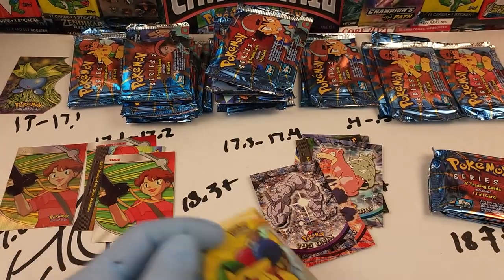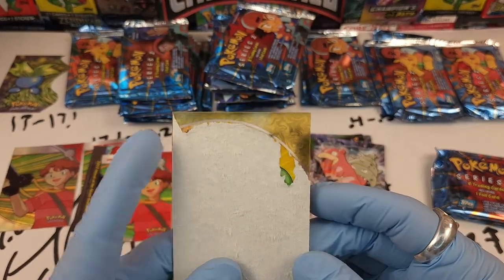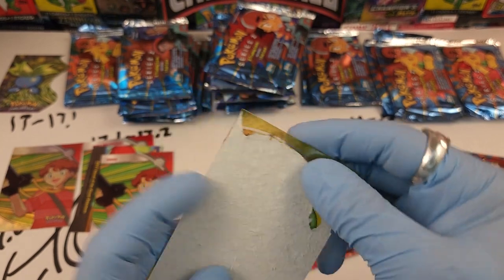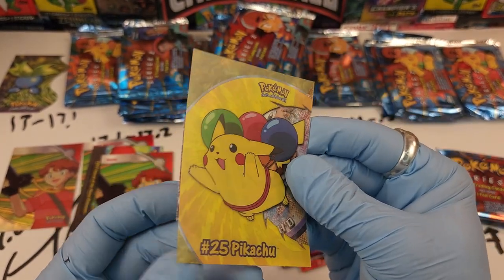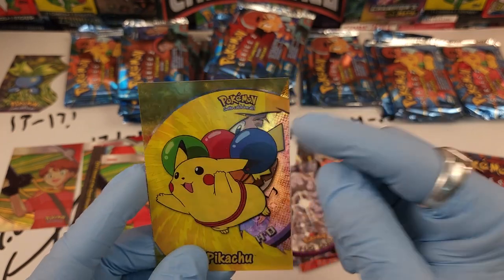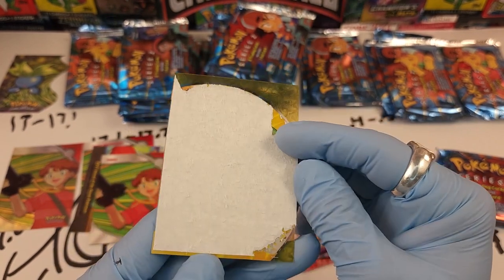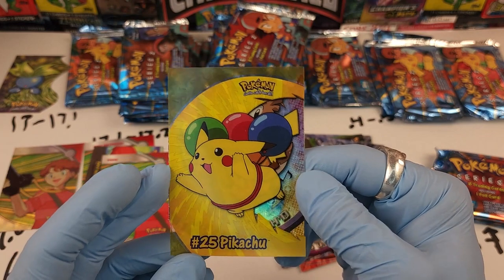There's our Farfetch'd hollow — trash, crap. I can probably get the Pikachu off because it's a clear plastic card, so I can put it in water and remove it. Or do I sell it as an error card — half a Farfetch'd hollow? It's breaking my heart already.